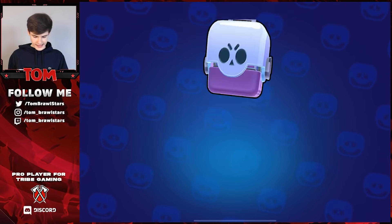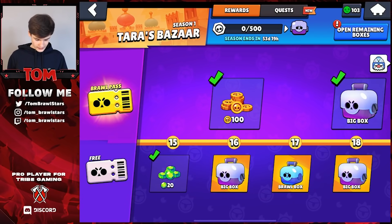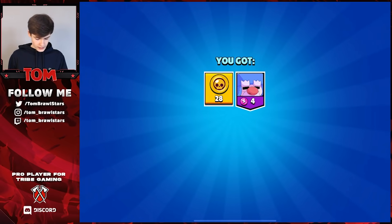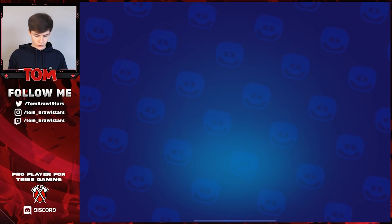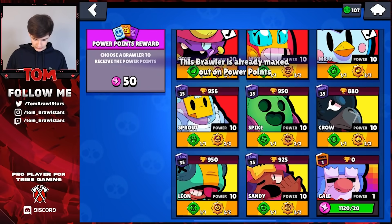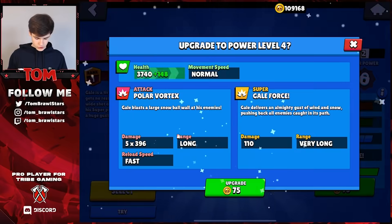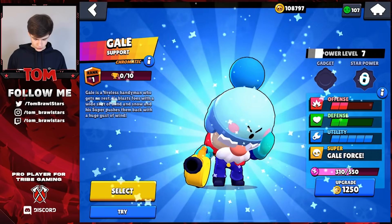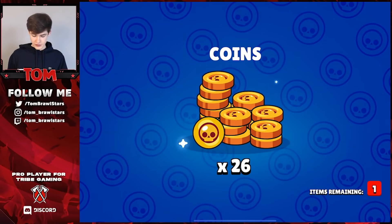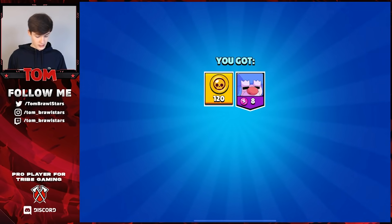We're getting Gale up gradually but 50 power points from one box is not the best, then four from that one. We need some mega boxes here to really speed this up. We do get gems from boxes which is always good, but token doublers are about the only reward in boxes now — tickets and gems have been fully removed. We are really close right now. We got another power point reward so I'm giving that to Gale. We actually need to be careful not to waste boxes since you still need star powers and gadgets.